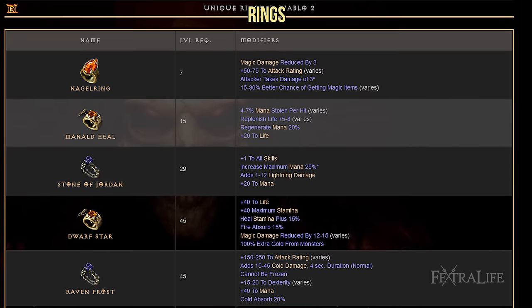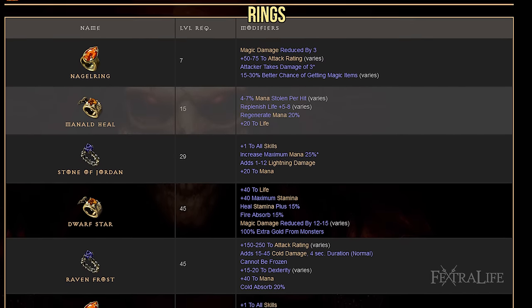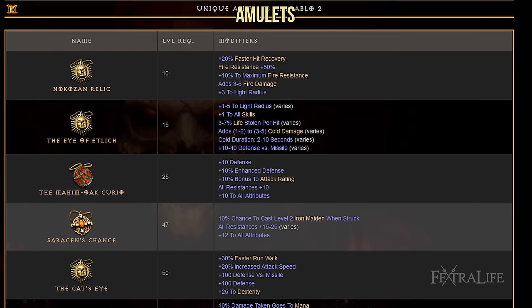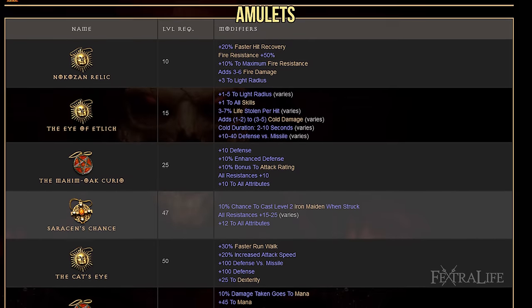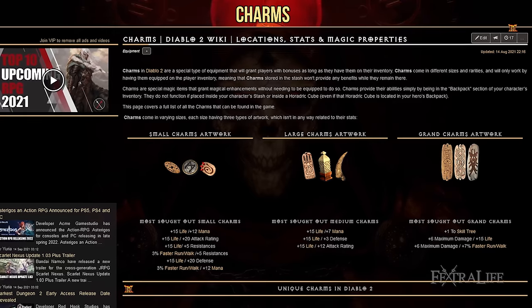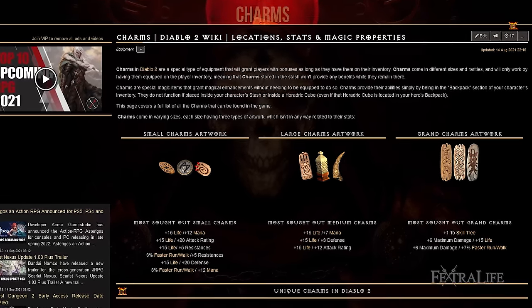You'll want to search for rings that have life, life leech, mana leech, stats, and resistances. Try to find an amulet that provides stats, health, resistances, or plus Amazon skills or plus Javelin skills. For charms, you'll mainly want to look for plus life, plus resistances, plus attack rating, plus damage, and plus Javelin skills.